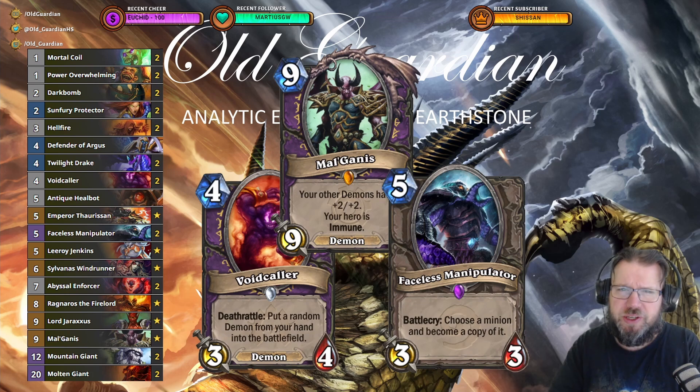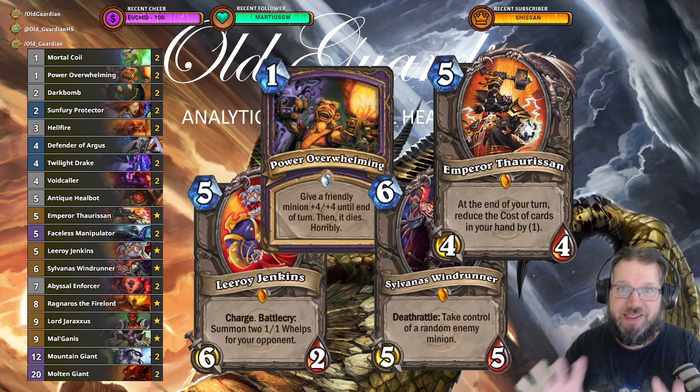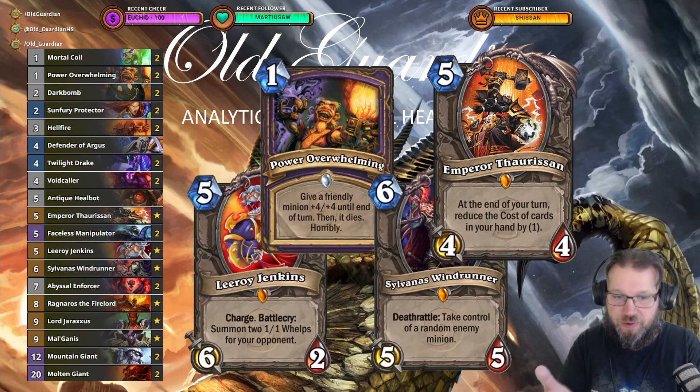There's just so much Hearthstone to be played with this deck. With Faceless Manipulator you also have a semi-combo: Leeroy Jenkins plus Faceless Manipulator is 12 damage. Add one Power Overwhelming and that's 20 damage. Add two Power Overwhelmings and that can be 28 damage. Add a Dark Bomb and suddenly it's 31 damage, so you have some real combo potential.